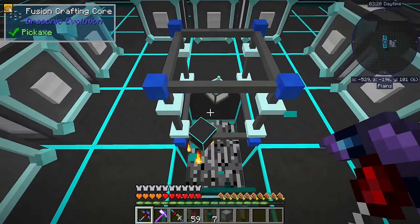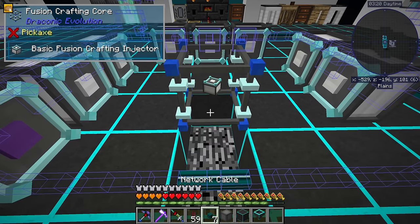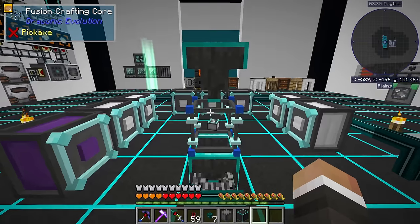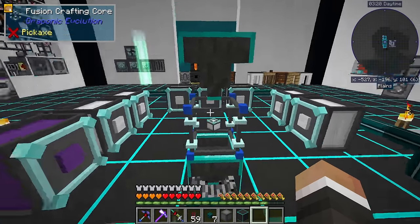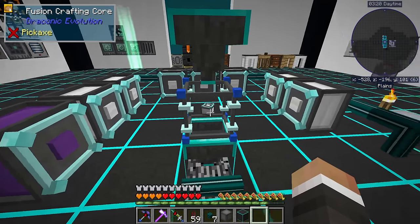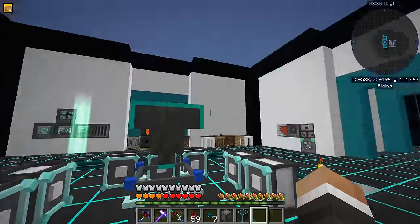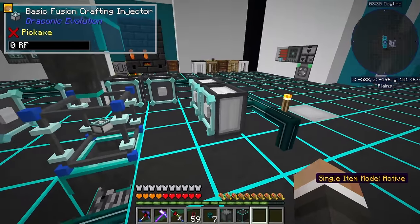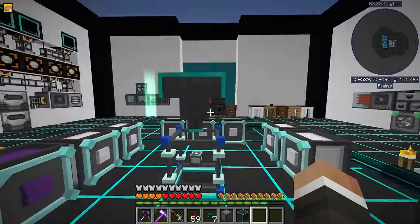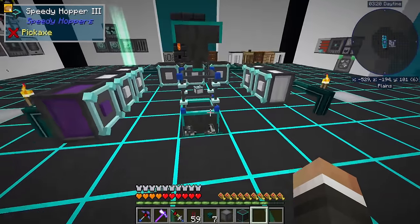What we can then do on top of that, I believe, is we can also put potentially a hopper directly beneath this guy here, and then also another hopper on top of this guy here, like so. At that point, once this is done crafting and turns into a wyvern fusion crafting injector, it will be deposited into the hopper here. And if we put more basic fusion crafting injectors in the top, that will then be pulled down. So we can kind of automate this process a little bit.